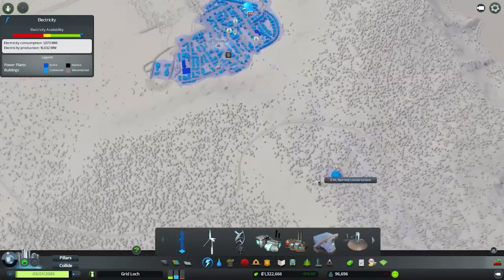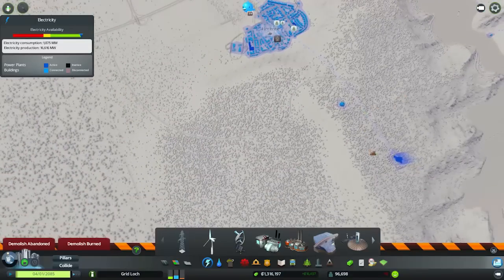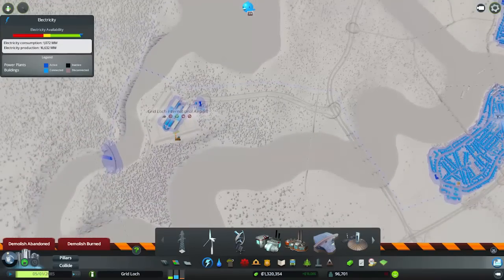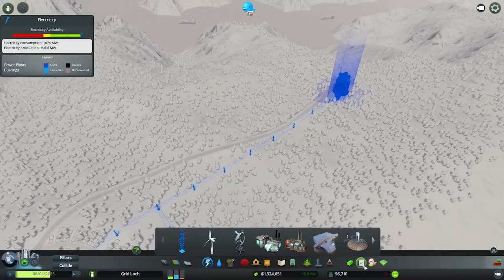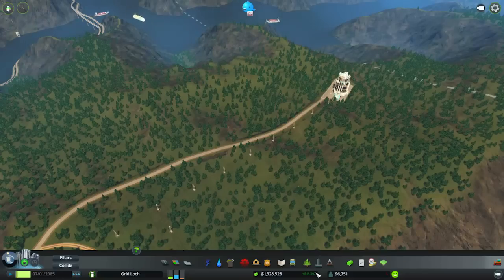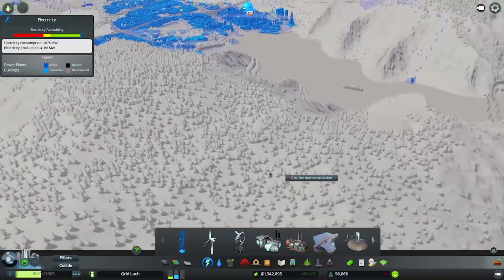That is obviously gonna take care of all of our power needs. Do we have any other power sources? I think it was just the dam and the nuclear plant - I think I removed all the solar plants and there's nothing else that produces power. So we'll keep the dam obviously just for the aesthetic value, it looks kind of cool. But now because we're producing so much power we can save a crap ton of money on the budget - let's just put that all the way down. At 50% budget we're still producing 4,000 megawatts and we only need 1,000, so that's plenty of power.